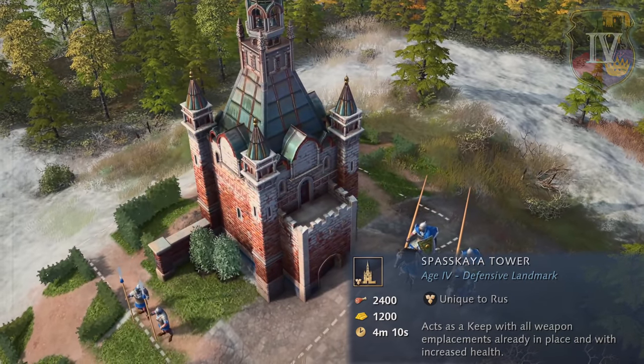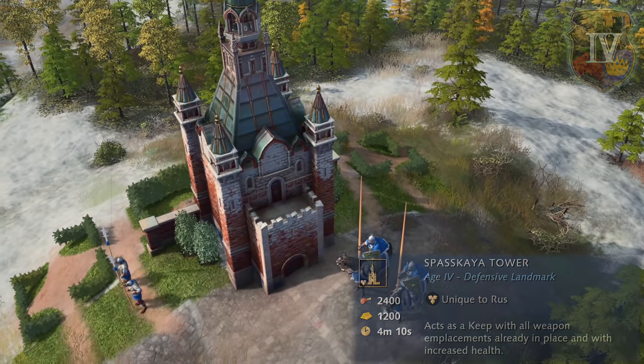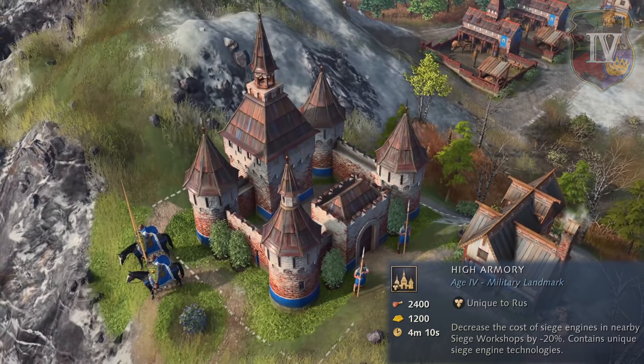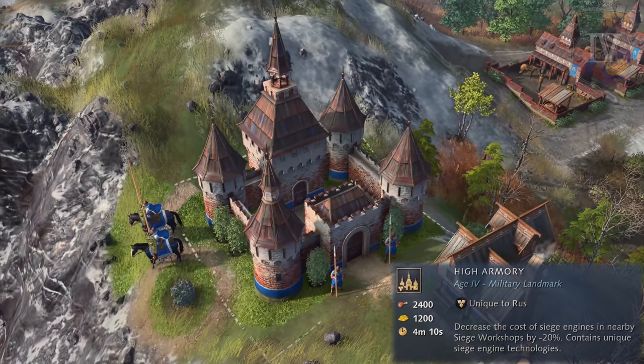Finally, the Rus can construct either the defensive landmark of Spasskaya Tower, which acts as a keep with all weapon emplacements already in place and with increased health, or the military landmark of High Armory, which decreases the cost of siege engines for nearby workshops by 20% and contains unique siege technologies, to advance to the imperial age.